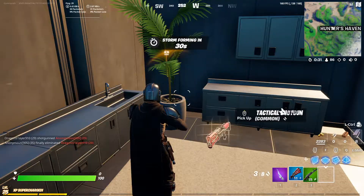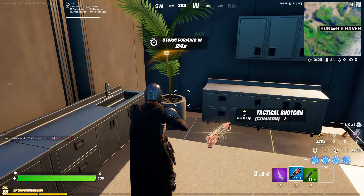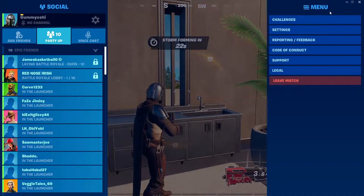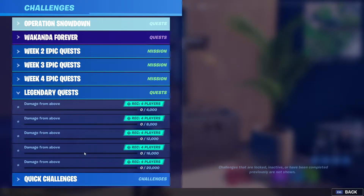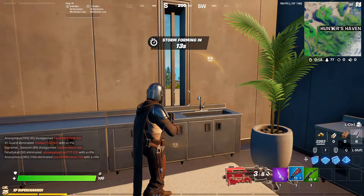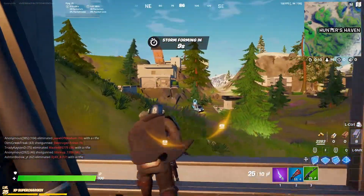Basically, what you should do is deal all this damage against other players. The way you see all of this damage and how many stages there are is just hit escape, go to challenges in the top right corner, and then navigate to your legendary quests — you'll be able to see every single stage. The max is actually 20,000 damage, and that will give you the most amount of XP possible out of this challenge.